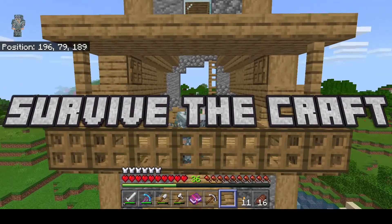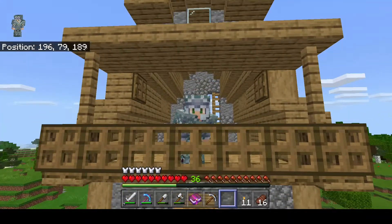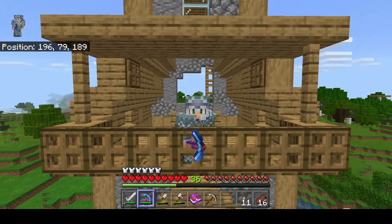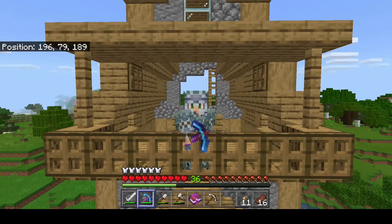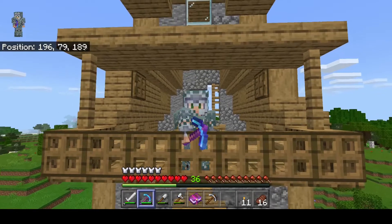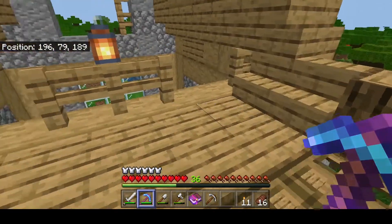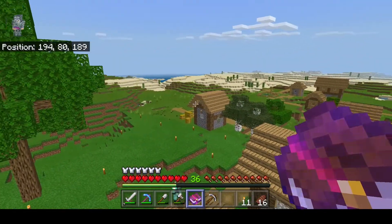Welcome back guys to another episode of Survive the Craft, and I have some bad news — I died. As you can see I only have a diamond pickaxe because I lost everything. I was AFK at the drown farm which I just installed a trident killer, and a baby zombie glitched out and killed me. When I came back I had nothing, so I had to restart from scratch, get more diamonds, get this pickaxe, and I just got another Fortune 3 book.